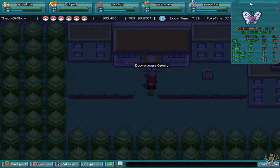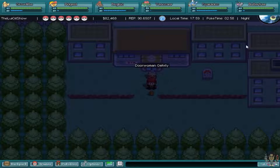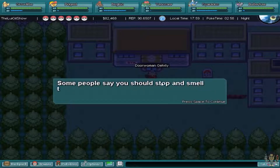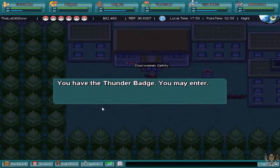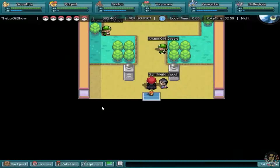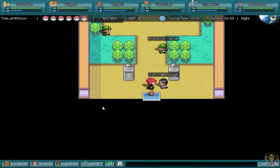So that is even better. I was training these off screen so they may look a bit stronger. I'm mispronouncing my words today and I'm sorry for that. I've just come back from work and I wanted a break before doing this video. The door woman says: You have the Thunder Badge, you may enter. So you have to have the previous badge in order to enter this gym.